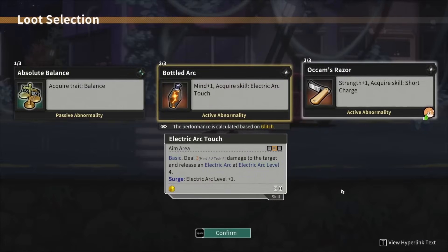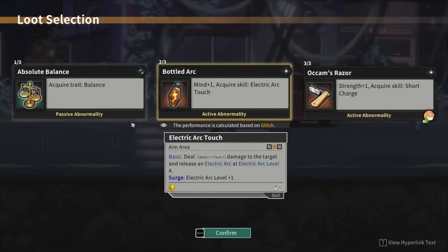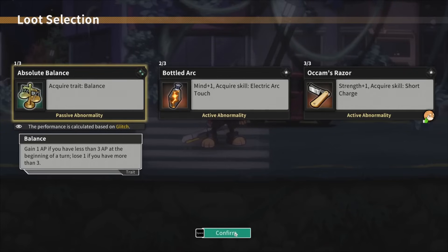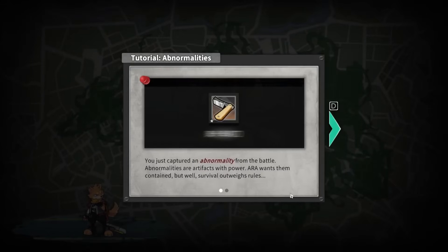At the end of each battle you can pick up some loot — there are passives and actives, and you can see rarities in the top right of each one. We get three different choices. When we check the rarer one, it's a passive called Balance: gain 1 AP if you have less than 3 AP at the beginning of a turn, lose 1 if you have more than 3. That sounds really strong — basically doubling the amount of actions we could potentially do.